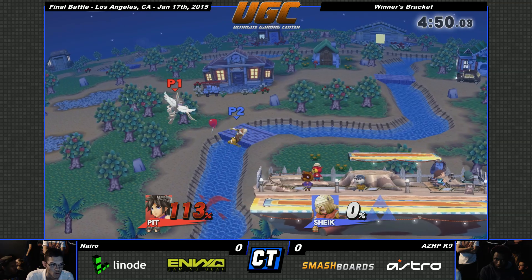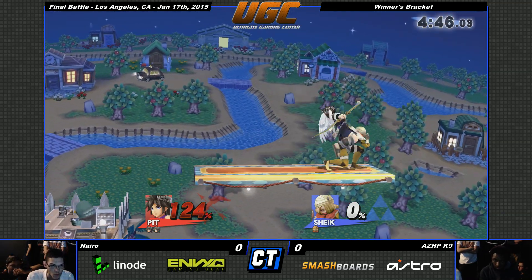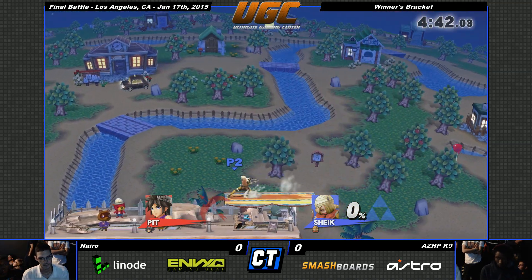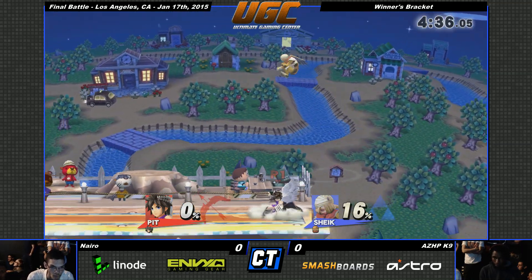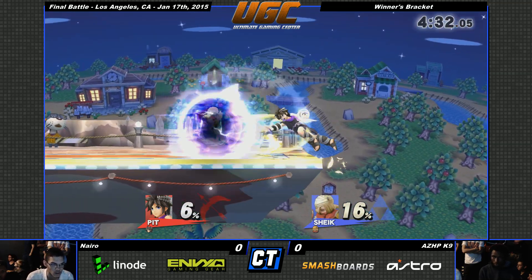So you go ahead and grab, 4-0, you're out. K9 — go ahead and take advantage of that. He has 0% now. I like the way K9 approached onto the platform. He was going for almost a tomahawk, which is where you empty hop in and then act out of it.